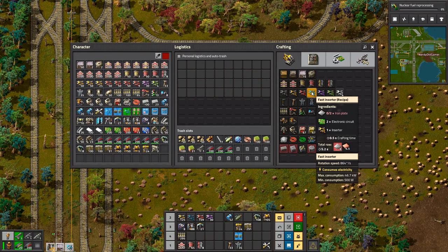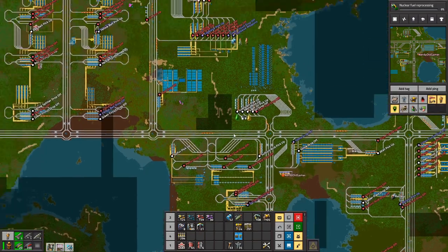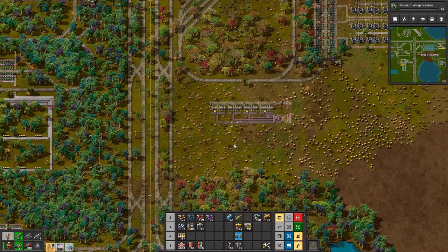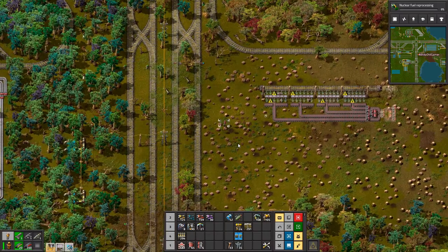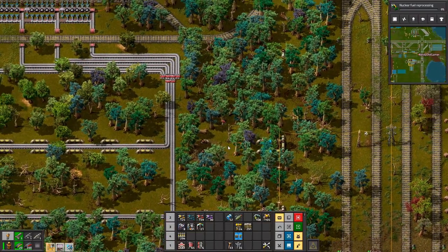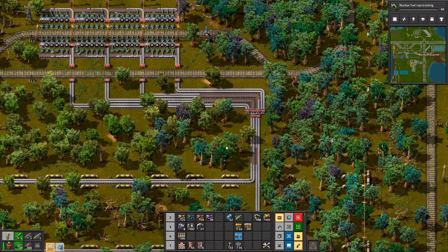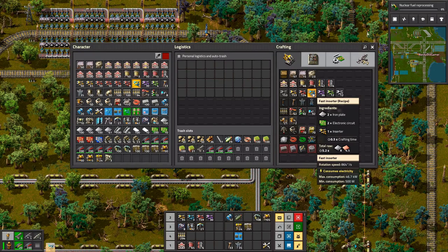I need iron plate. We have iron plate right over here. Instead of calling a train, I'll just run over there and get it — hopefully without being hit by a train. And let's just make a ton of fast inserters.